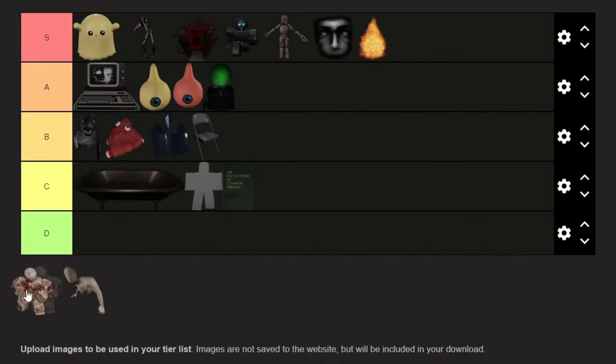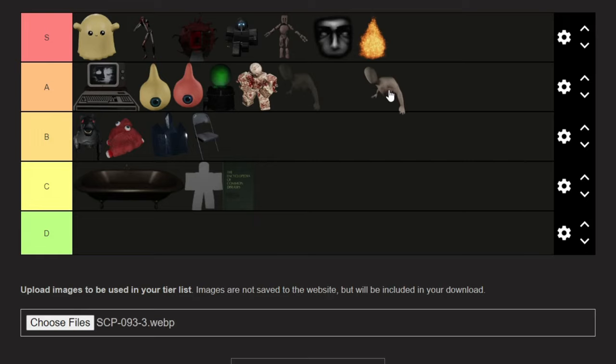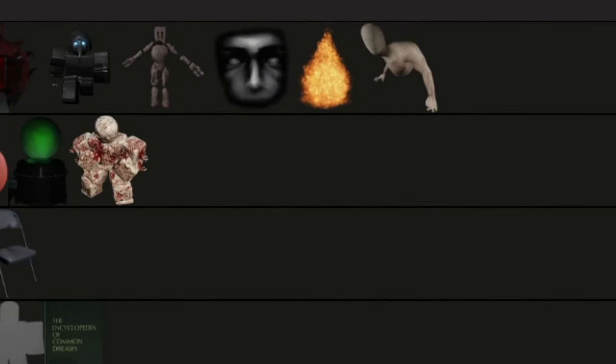SCP-001 — I really like the events it has. My experience playing with it is nice, I find it interesting. A tier you go. And SCP-093 — I actually like this SCP, they should actually put it in the game. S tier — I like this SCP.